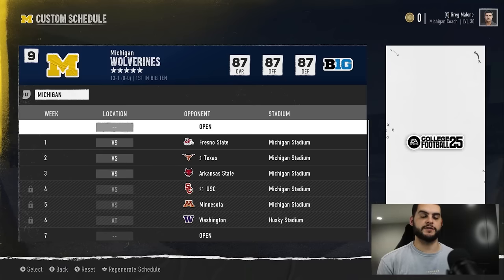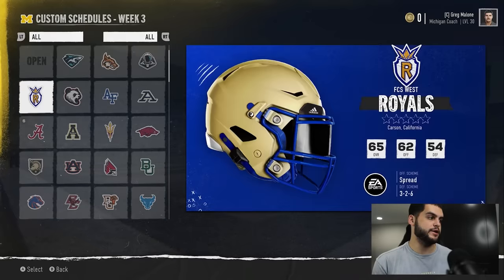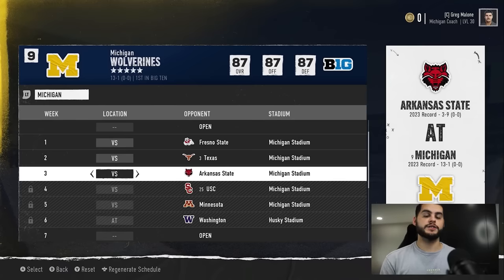The next tip is customizing schedules — I feel like this isn't talked about enough. It plays a huge role in your dynasty experience. If you're a bad team, you can go through and make sure your out-of-conference games aren't brutally hard. If you're a really good team and want a tougher schedule, you can swap in better opponents — like replacing Arkansas State with Clemson. And there's a big strategy here when it comes to visits.